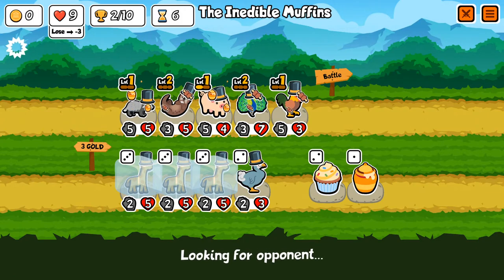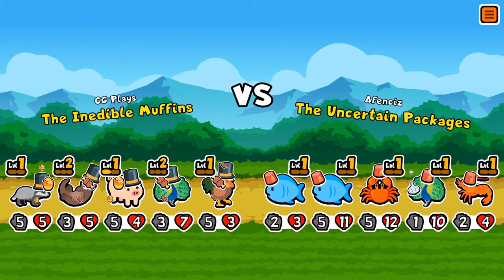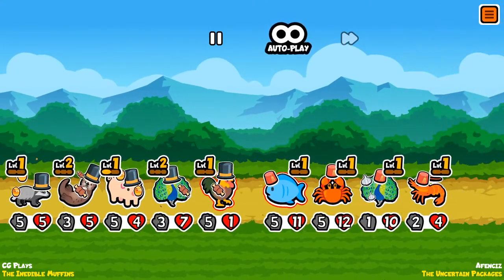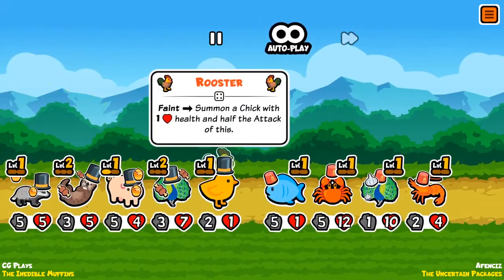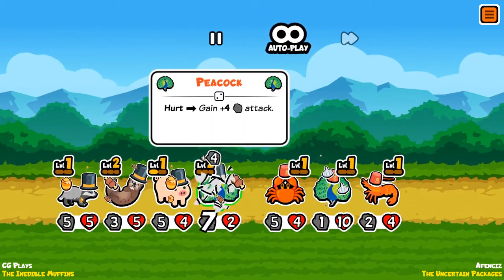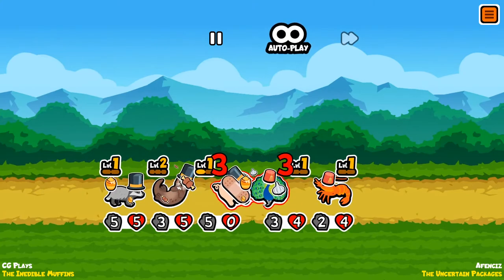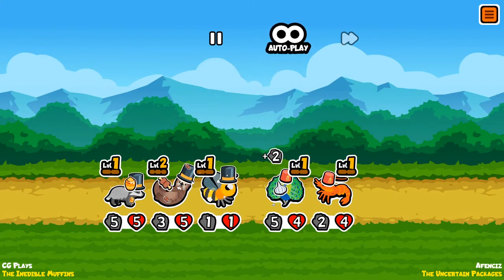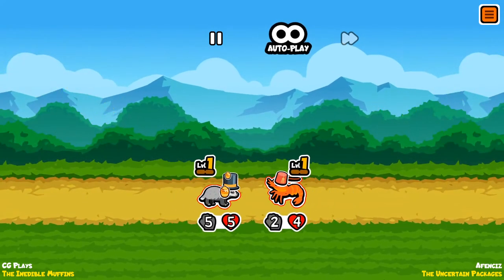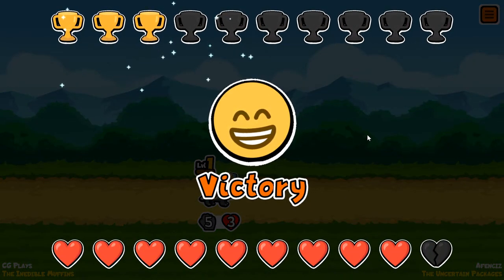Muffins versus the Packages. All right. Big damage there, big damage there. There comes the little guy — finish off the job. Get stronger, get harder. The meat bones are valuable. You're quite the durable creature, huh? We take him out with this, and we shall take you out — don't even need the honey this time. The badger's all we need. Victory. Nice. Let's go.